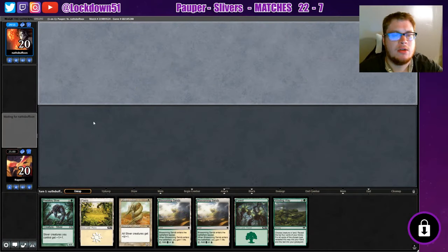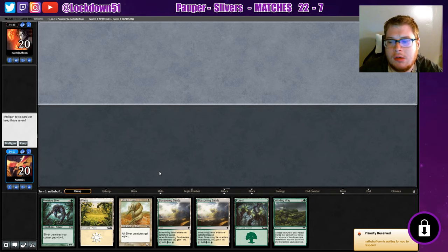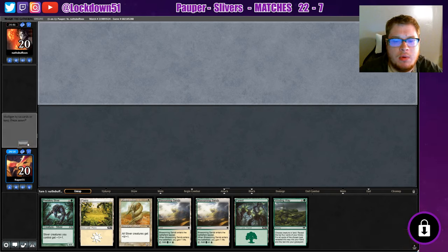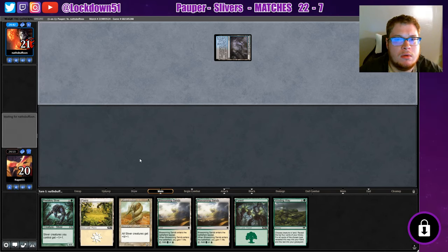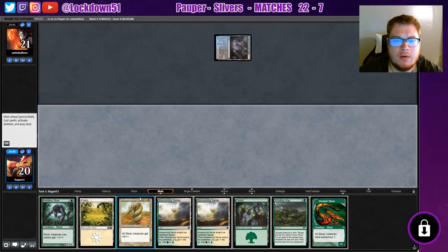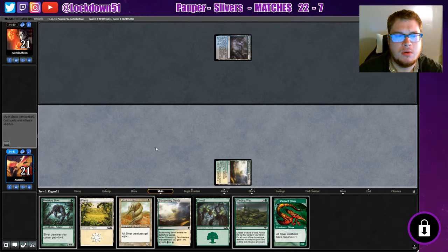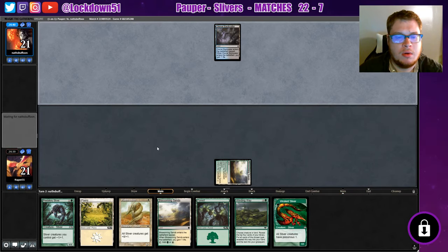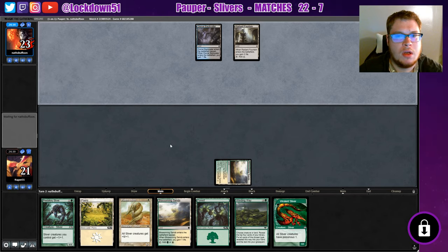Welcome back everybody, it's time to lock down some Arena. Let's get into it with some Slivers against Nath's Buffoon. This is an interesting hand — we're a little flooded, we'll keep it. We can at least Winding Way. They're playing a tapped land, so I can see what we draw here. It's tough. Let's just play the Blossoming. Gain two life.